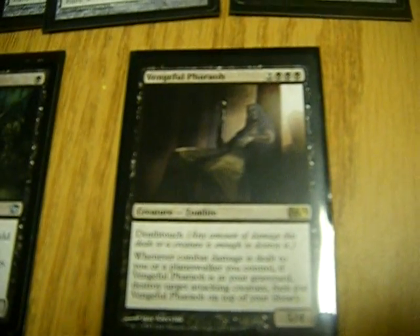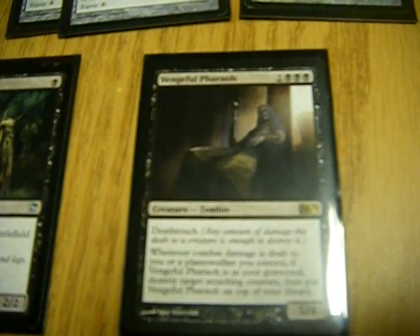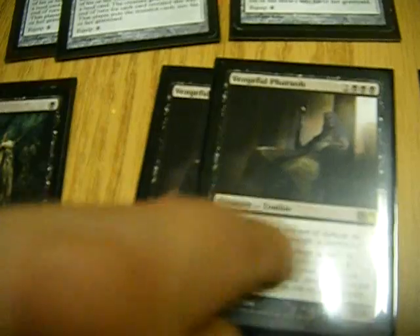Next up is Vengeful Pharaoh — really good card. He's a 4/5 with Death Touch, costing 3 black mana and 2 in here. Whenever combat damage is dealt to you or a Planeswalker you control, if Vengeful Pharaoh is in your graveyard, destroy target attacking creature and then put Vengeful Pharaoh on top of your library. I think if they deal combat damage, they've already declared their attack and attacked. So he may not be able to fulfill his requirement and go back to the top of the deck if only one creature is swinging at you. However, if two creatures are swinging at you, he does his effect. That's what I think — I could be wrong, but that's how I understand it.